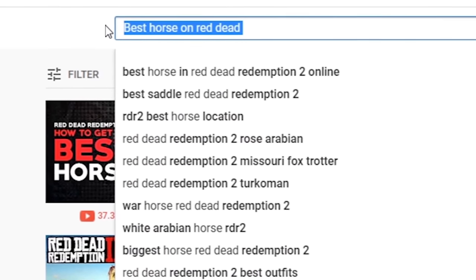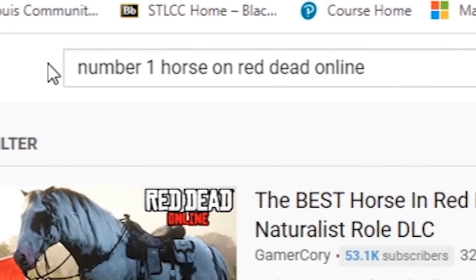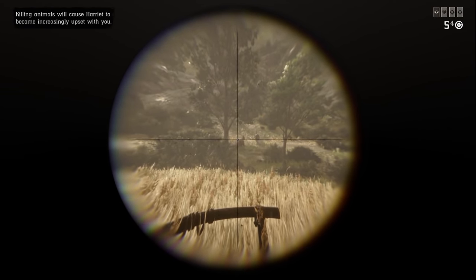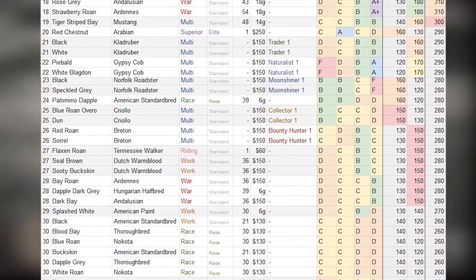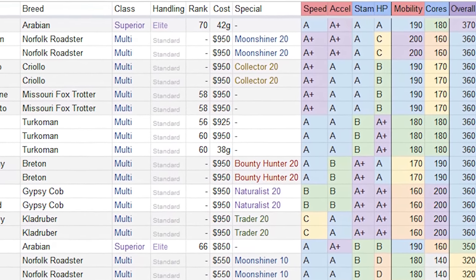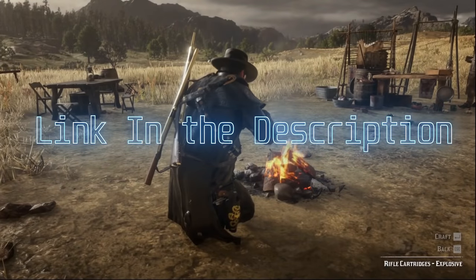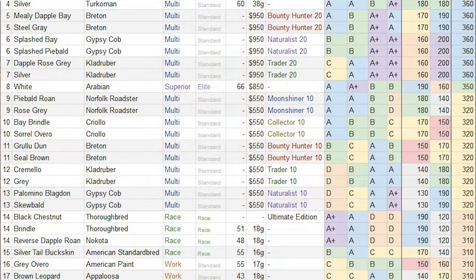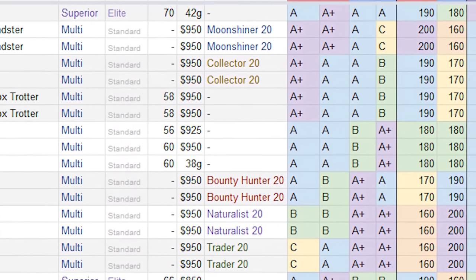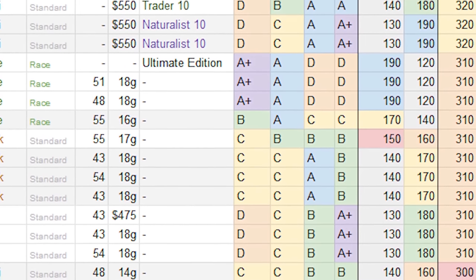I searched all across YouTube, and it was very hard to find answers from other content creators, most of which seemed more opinion-based. After some time, I turned to various internet forums and found some excellent charts that break down all the horse stats and give them an overall score by adding all the stats together. The sheets break down all the stats with a letter grade. If it is the best in a specific category or tied for best, it gets an A+. From there, it goes from A to F, A being the second best and F being the worst.